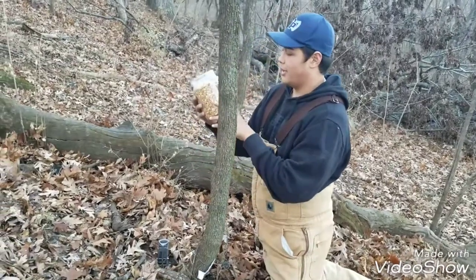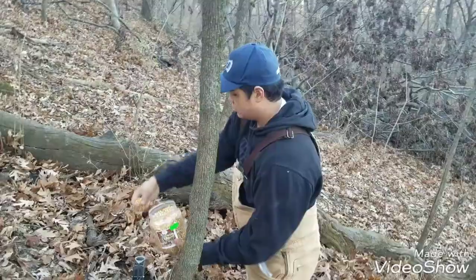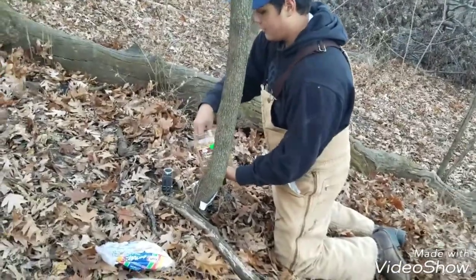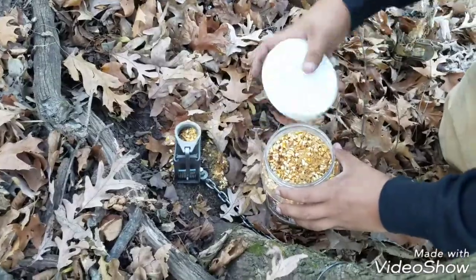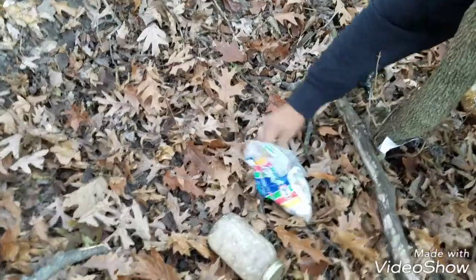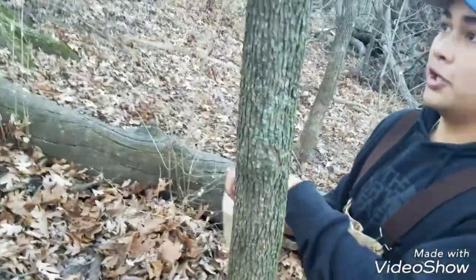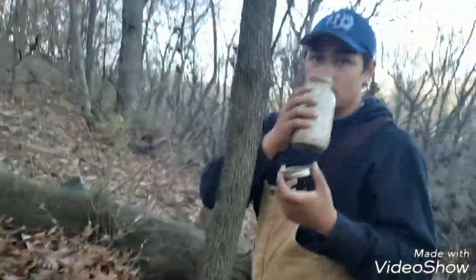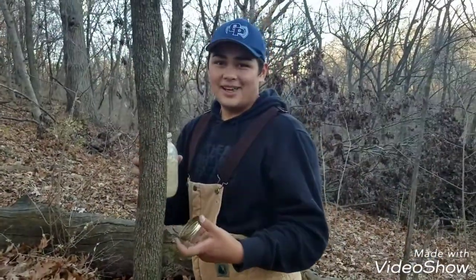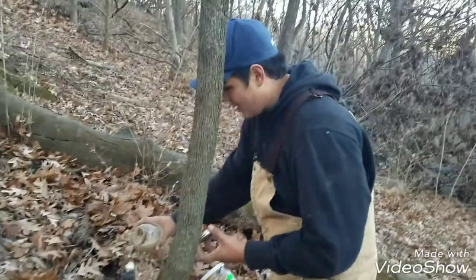I got this chum at Cabela's and it has lure in it, so I just sprinkle it in here, get some on the ground, put some in there. What I like to do so I can look down and see if anything's touched it — I like to put a little white marshmallow that I can see from above. Since it's like a sponge, I get my secret coon sauce with that nice juice.